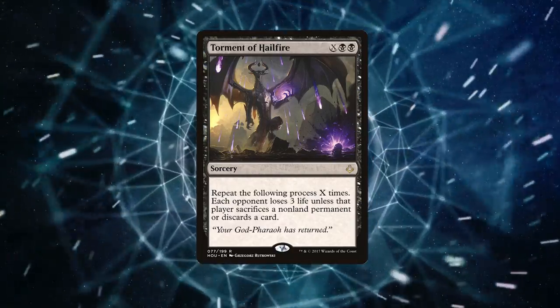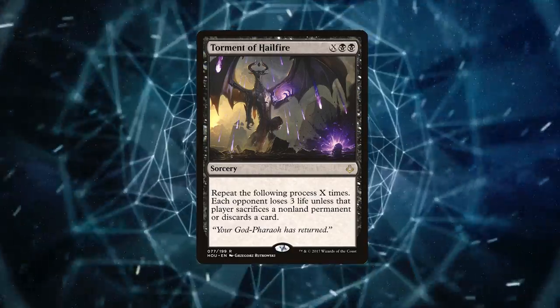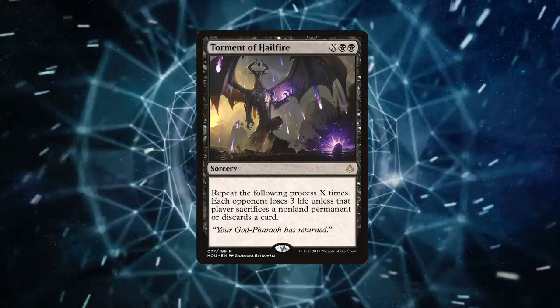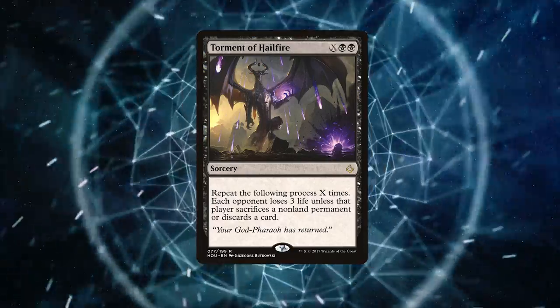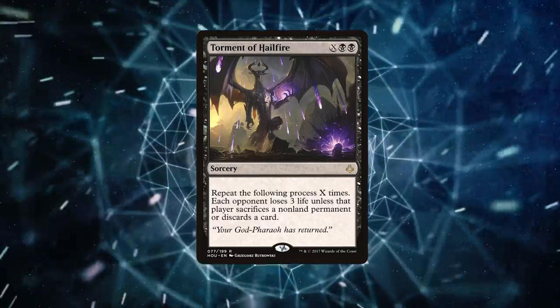Picture this: you drop Torment of Hellfire with an X cost that sends shivers down your rivals' spines. But the fun doesn't end there. Combine this wicked sorcery with other cards and you've got an unstoppable combo machine.